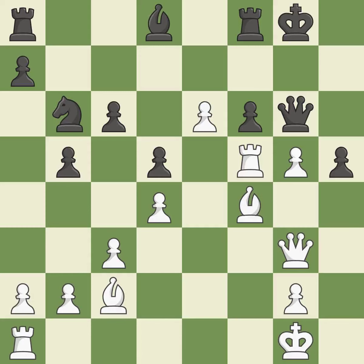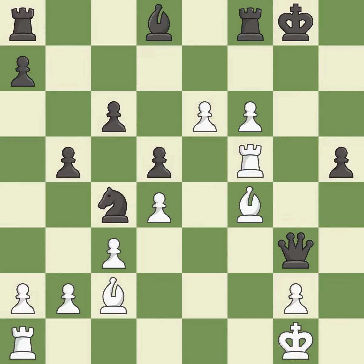A bishop moves out of its beginning square and into the action. The knight becomes more active as a result, gaining control over more of the board. This exposes a pawn attack. A passed pawn is pushed by this. This avoids the pawn's check.